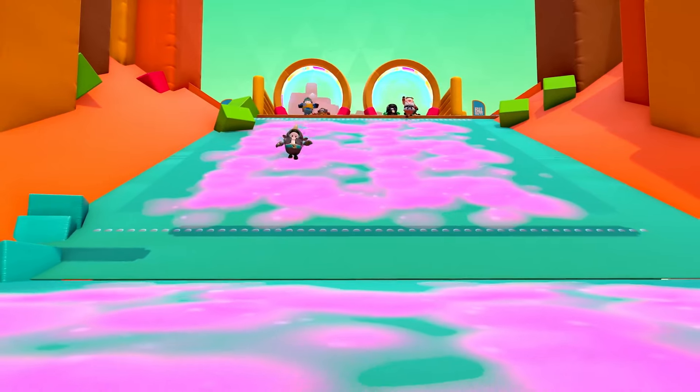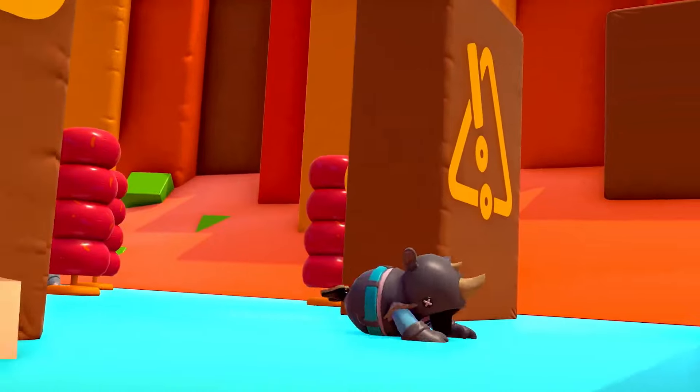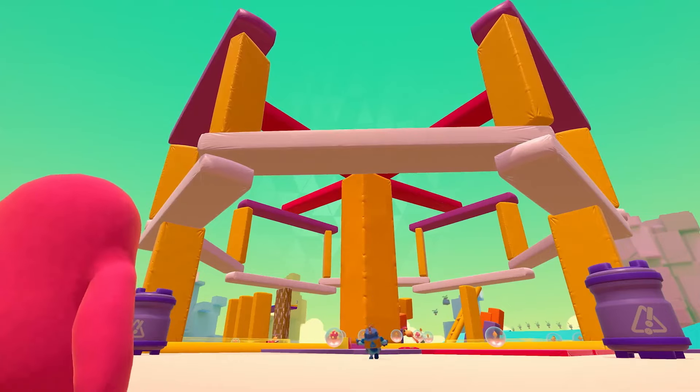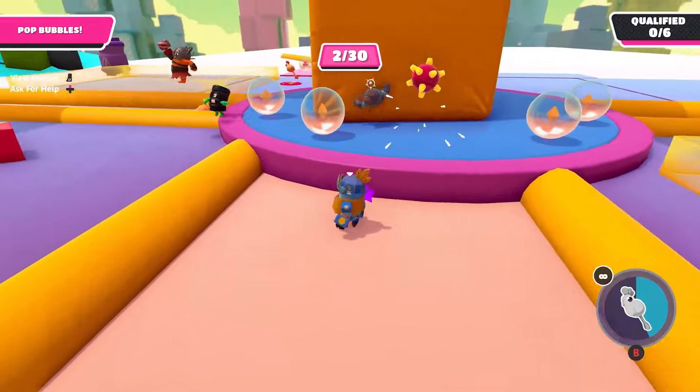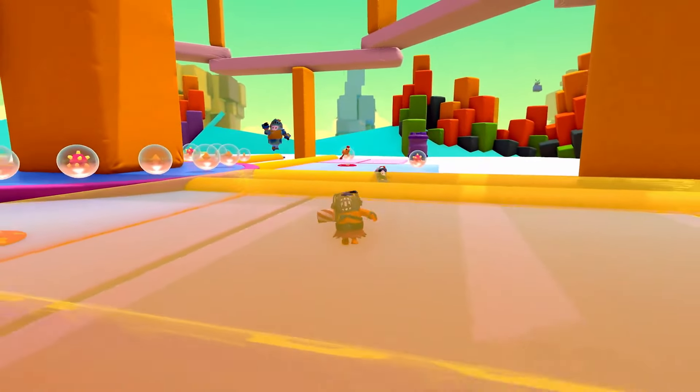Next up, there's a new Fall Guys power-up: the rubber chicken. I already talked about it in a previous video when it was leaked, but here we can see more gameplay, and it makes more sense now since it's incorporated with the new physics options.